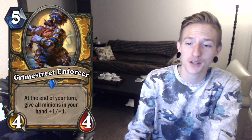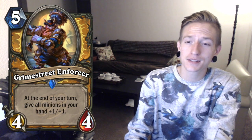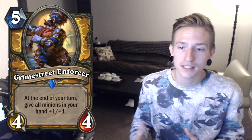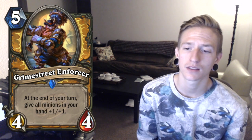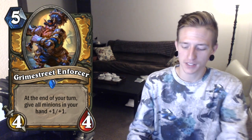Next we have Grime Street Enforcer. A 5 cost 4-4 Paladin card: at the end of your turn, give all minions in your hand +1/+1. This is really neat — basically a Thorarcan-like effect with similar mana distribution. I think this card is great. It'll definitely see play in Arena. Although you're losing tempo initially by playing a 5 cost 4-4 that doesn't do something immediately, I do think the value is there. Definitely seeing play.